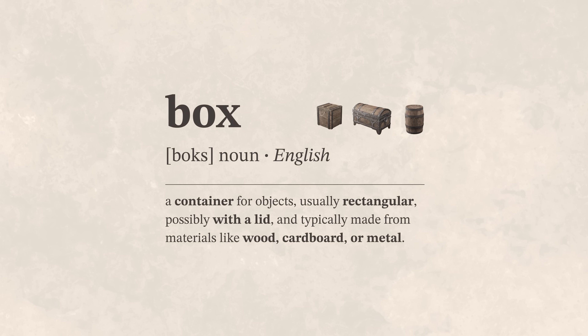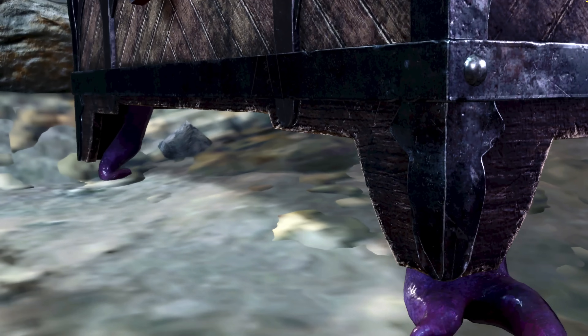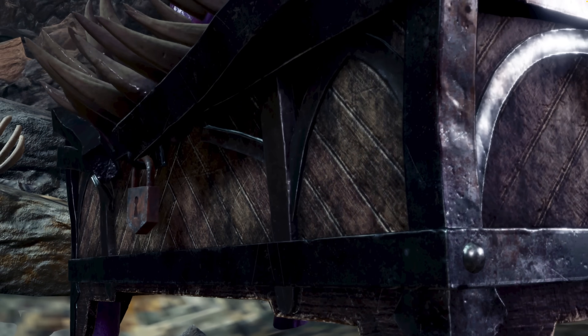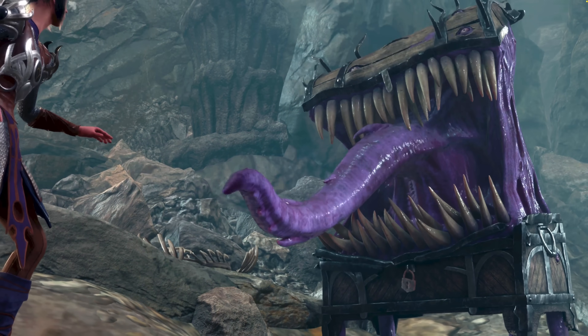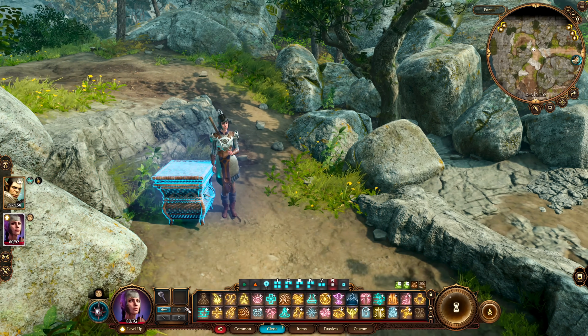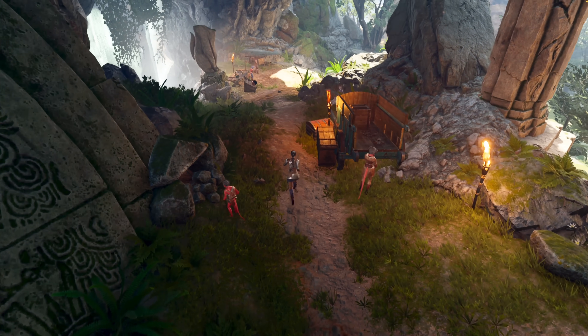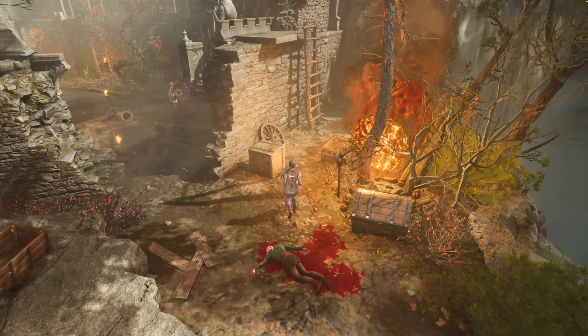Also in the same category. Mimics are out — the lore says they imitate chests to catch prey, but aren't really boxes. And finally, I'm not counting anything conjured by the player through magical means or divine intervention. I'm interested in the number of objects the developers placed in the world for us to find. That's what I'm trying to measure.